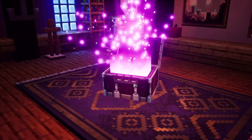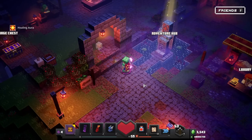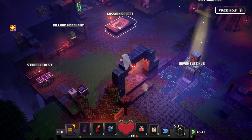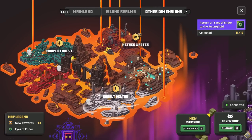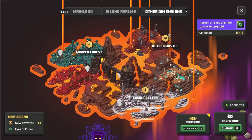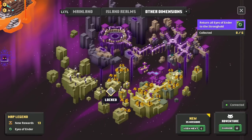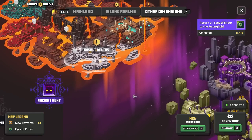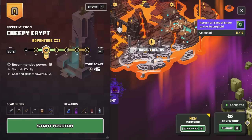Nether Wastes level complete — we opened 100% of the chests! We got the Thundering Quiver: 'This copper quiver channels the power of lightning.' Now two more areas have opened up: the Warped Forest and the Basalt Deltas. I guess there are different regions of the Nether — I'd have to check if that's how it works in actual Minecraft now. There's also all this other area we haven't gotten started with yet.